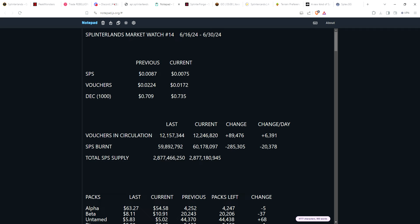SPS burning: I'm kind of surprised we're still burning SPS with DEC being that far under peg. In the last two weeks we've burned 285,000 SPS, so we're burning about 20,000 SPS per day. The total supply is sitting at just over 2.8 billion tokens. So that's a look at all the tokens.